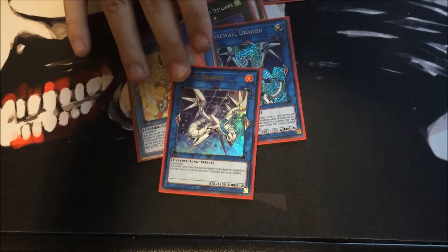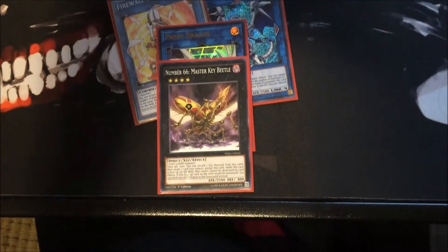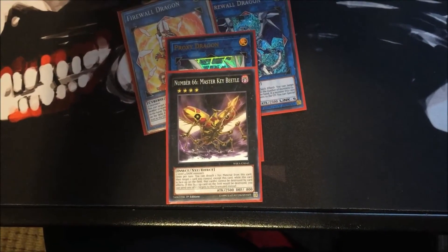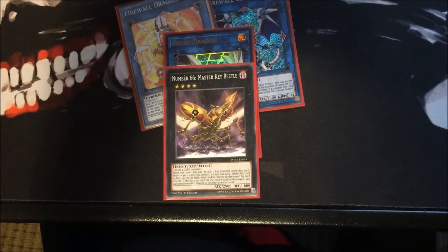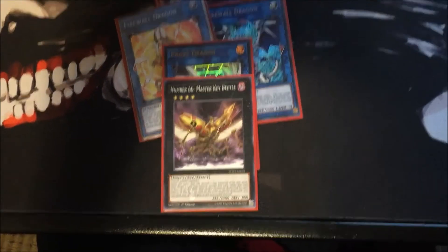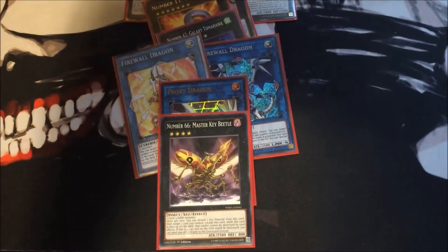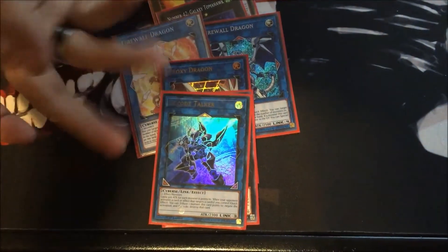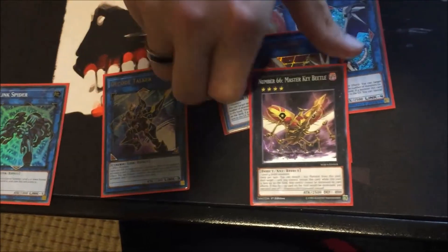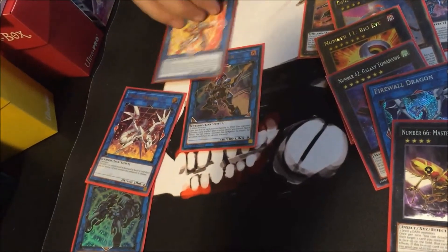I haven't used Proxy Dragon yet in real duels with Red-Eyes. Key Master Beetle is in here in case I want to protect Slash or Darkness — that's a really good thing to protect. Then I have Decode Talker — he can link up from Link Spider, like you can go Link Spider to Proxy to Decode to Firewall if you really want.